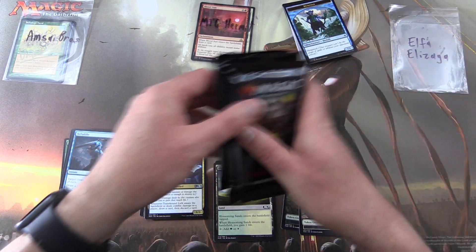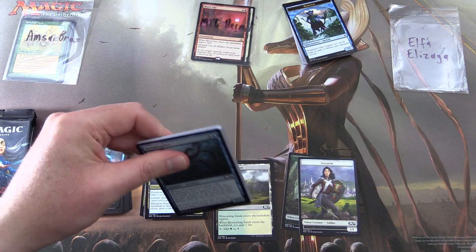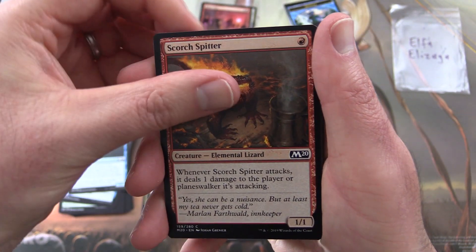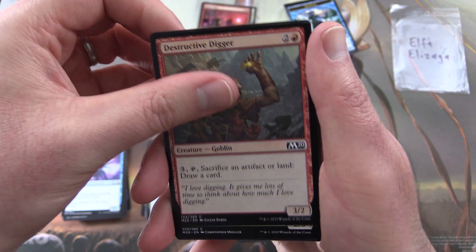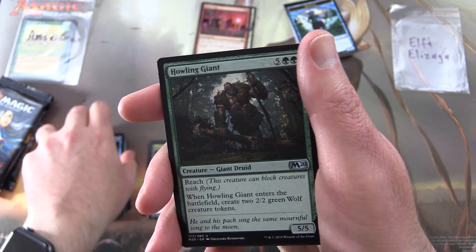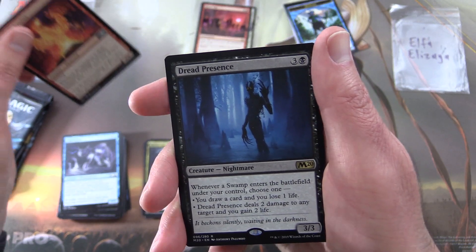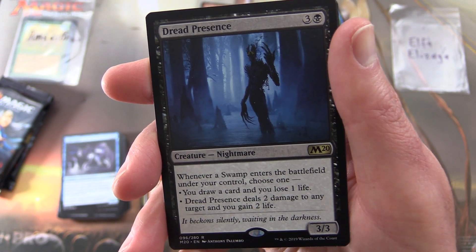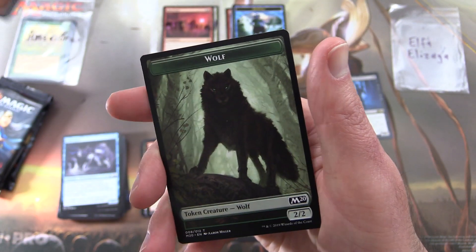Elfa Elazaga, thank you for being a patron. Core Set 2020 with the double blessings — hopefully they pay off. Pack one: Opt, Scorch Spitter, Fathom Fleet Cutthroat, Ferocious Pup, Cloudkin Seer, Destructive Digger Goblin, Griffon Protector, Stone Golem, Leafkin Druid, Frost Lynx. Uncommons: Howling Giant, Moldervine Reclamation, Chandra's Spitfire. And the rare is Dread Presence — Creature Nightmare, 3/3 for four. Whenever a Swamp enters the battlefield under your control, choose one: draw a card and lose one life, or deal two damage to any target and gain two life. Mountain and Wolf Token.